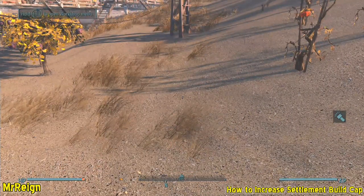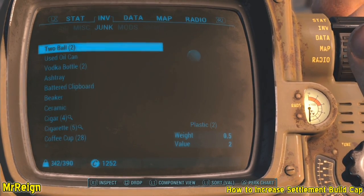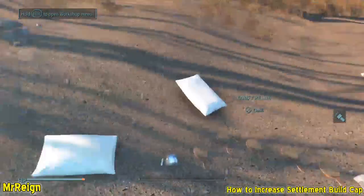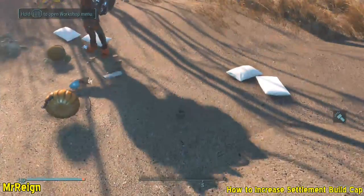You can also do this using the store method. If you have weapons and armor, you can drop those — just like I'm dropping them here — and you can store them, not necessarily scrap them. Storing them will also increase the build cap. The advantage of this way is you can continuously store the same pieces of armor over and over again.